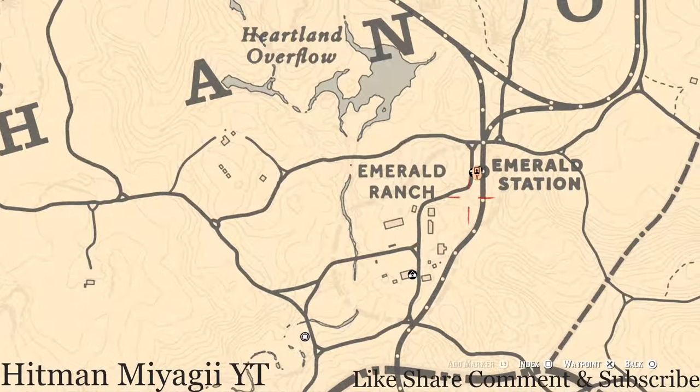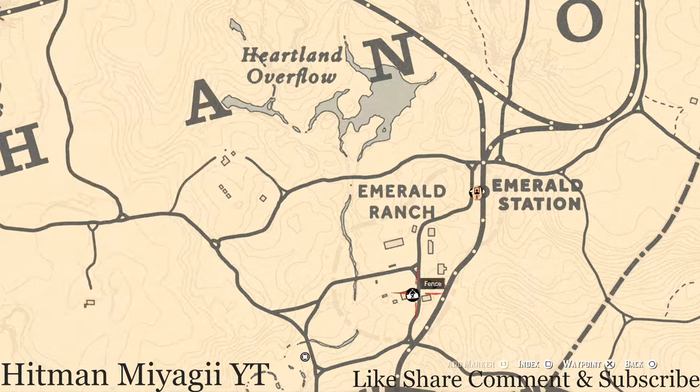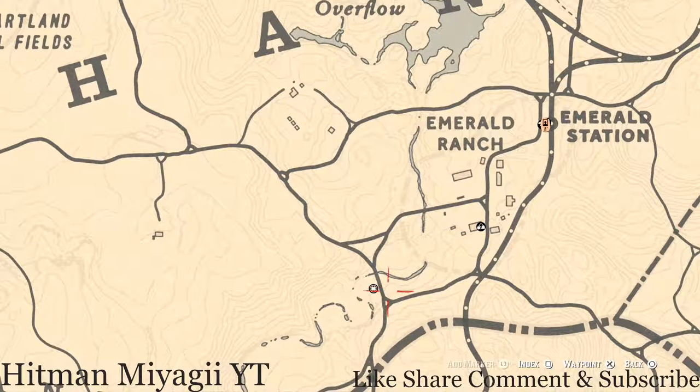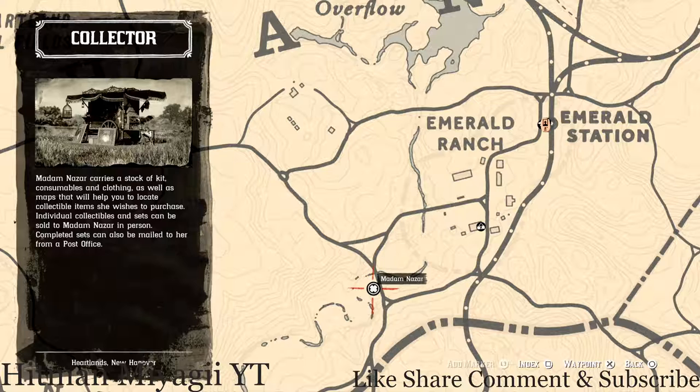If you are not in the area, simply fast travel to Emerald Station. She's right around the way from the fence — just go to the fence and keep going around that little bend right there, and she's right there waiting for you. She will be there until 2 a.m. Eastern Standard Time.